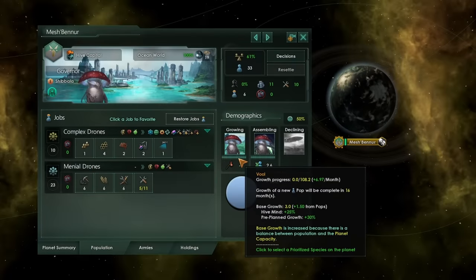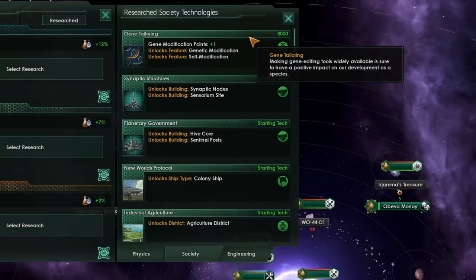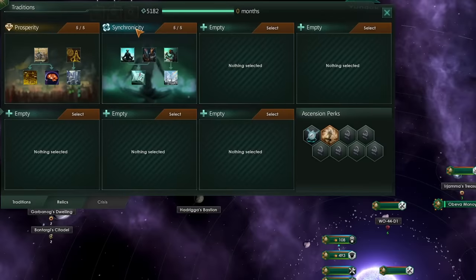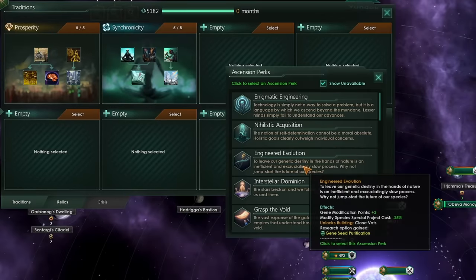We are getting a combined pop growth here of almost plus 10 points per month across our growing and assembling pops. Combine this with the fact that you start with the gene tailoring technology, meaning you can already modify your initial pops, and you can get the opener for genetic ascension after completing just your first two tradition trees. Then your second ascension perk can definitely be Engineered Evolution, giving you a whopping three extra gene modification points, reducing the modified species special project cost, and giving you clone vats at a super early period. You could probably get this done in the first 20 years.